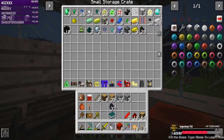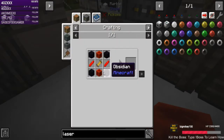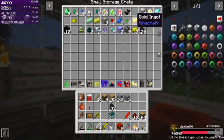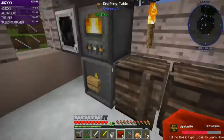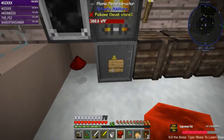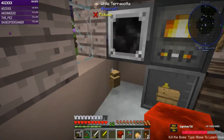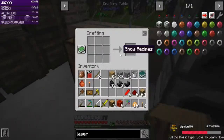We already have two redstone crystals that I've collected. Let's grab this and put another log in front of the extractor.